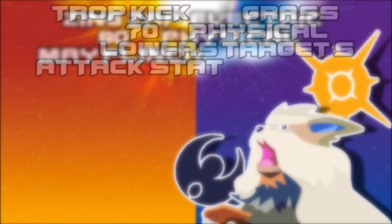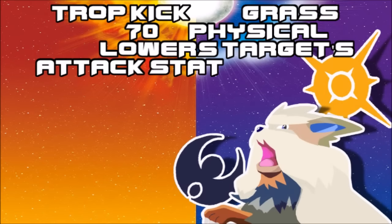Next up is Trop Kick — a Grass-type physical move that actually lowers the attack stat by one. Yeah, we already have Leaf Blade, but it's nice to see another way of attacking with Grass type. One could only hope that Trop Kick is not exclusive to the Grass starter that gets it, and that more kicking Pokémon should be able to learn it — though this is yet to be confirmed.